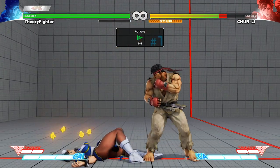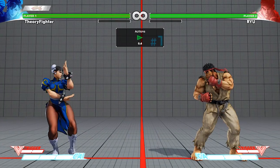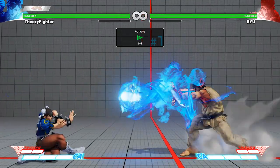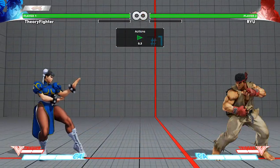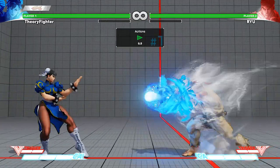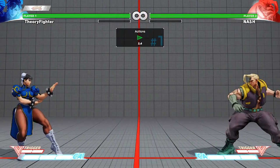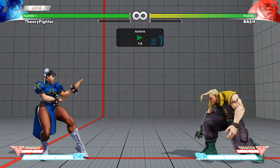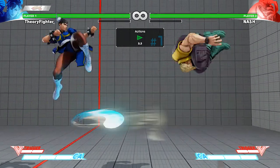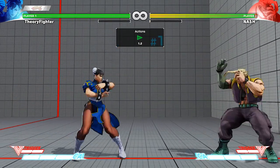Let's look at two practical uses, starting with a basic one: the fireball game. With jumping largely out of the question for her, using tools like crouch strong to go over fireballs, or responding with her Kikoken, is very fundamental to getting in or stopping them from moving in on you. Instant air lightning legs just adds to these tools — unlike crouch strong which is very vulnerable to getting jumped in on, instant air legs will hit someone out of the air if they try and approach you that way. It's one more way to get around fireballs and makes them guess when coming in on you. It's a basic tool but something you need in certain matchups.